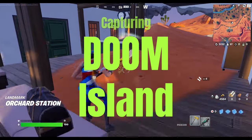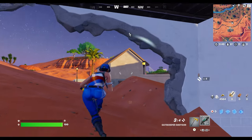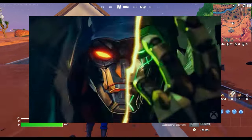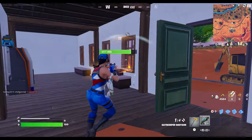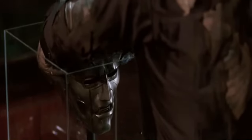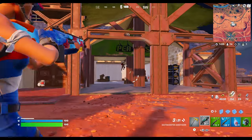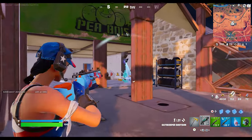Hey there Fortniteers and true believers! Little Green Dude here. This season we're diving deep into the Battle Royale madness with none other than the Lord of Latveria himself, Doctor Doom. Victor Von Doom has taken over the island, bringing his genius, magic, and menacing aura straight into the world of Fortnite. In this video we'll explore what makes Doctor Doom such a key figure this season, from his powerful mythic abilities to the jaw-dropping new locations inspired by his dark reign. We're breaking down everything you need to know to dominate your opponents with Doom's flair.